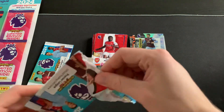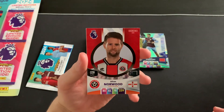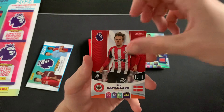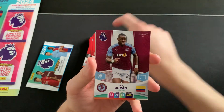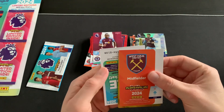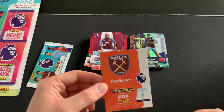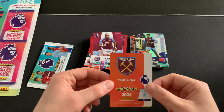Two final standard packets - come on, golden baller! Otherwise we're relying on the four limited edition packs. We pull Oliver Norwood, Dams Guard, Ibrahima Konate, Duran... and then the final two cards - oh my god, we've actually packed a golden baller! I was only joking when I thought I'd get one - I was heavily relying on the signature style!